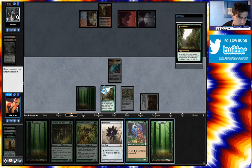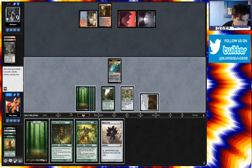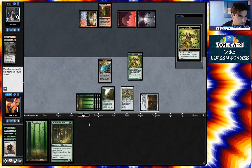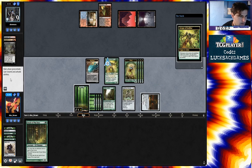Put on top of library. Put on top of library. That's four. Black Lotus. Press Black Lotus, crack Black Lotus, play Avenger. Trigger, trigger — get three, four tokens. Pump up. Jam.